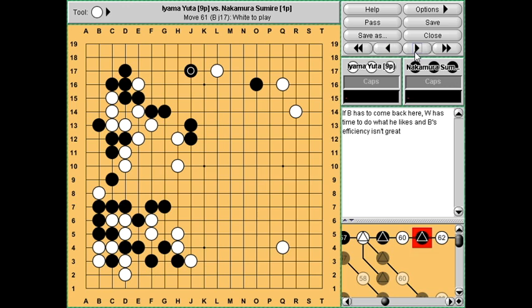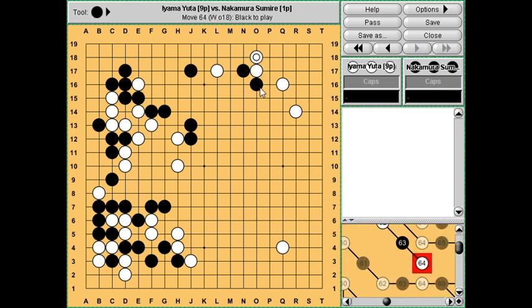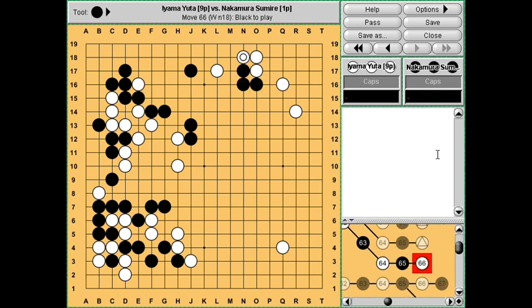Neither side has much territory right now, though to be honest this white stone is in serious trouble - this white group is not alive. If you just jump out, black can easily get a huge wall in the centre by threatening this group, so that doesn't look like it's going anywhere. I thought that if it was me playing I might actually just attach here and submissively connect on the second line, just aiming for something like this. I thought it looks okay for white and actually Leela Zero likes this.